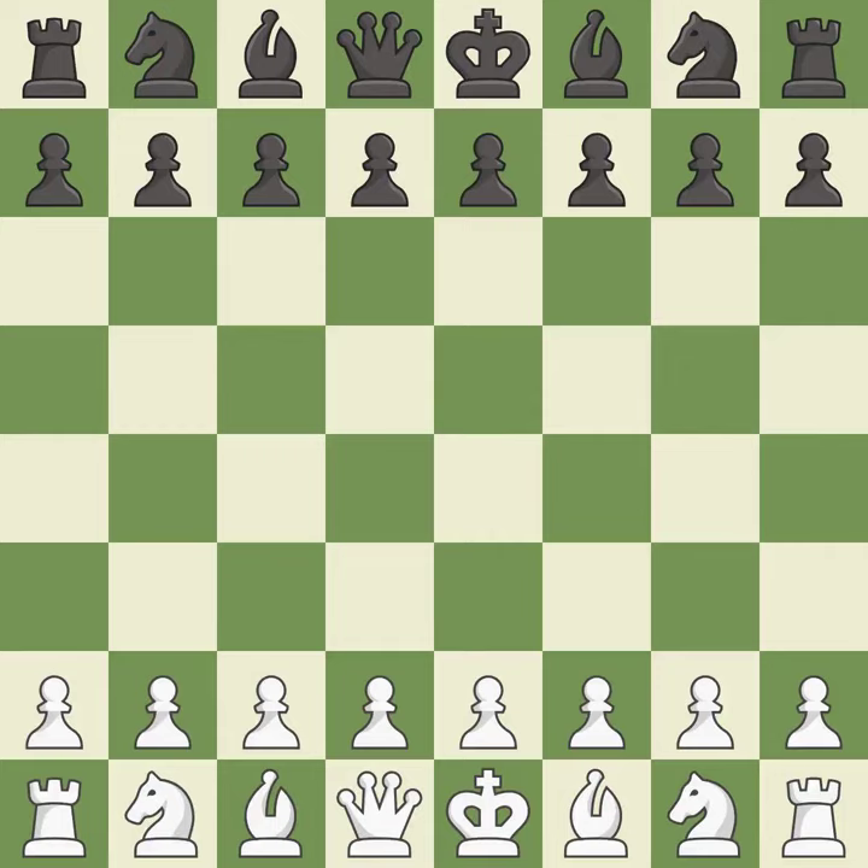Grunfeld defense, Burel variation, 5.c6. That was a serious, intense game. White really outplayed black in that one — white played a bit better in the opening and was a cut above black in the middle game.